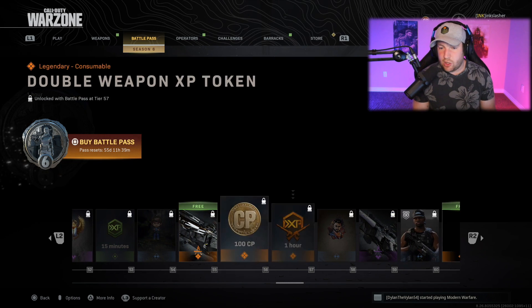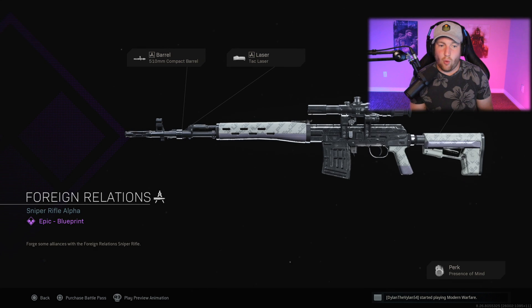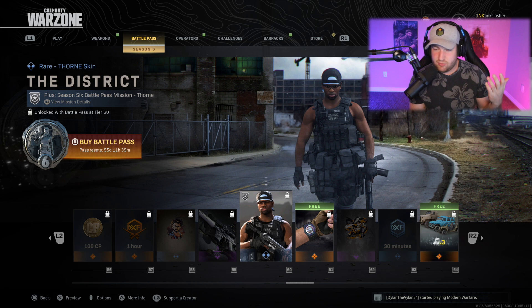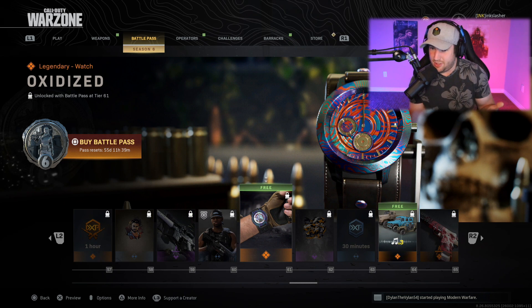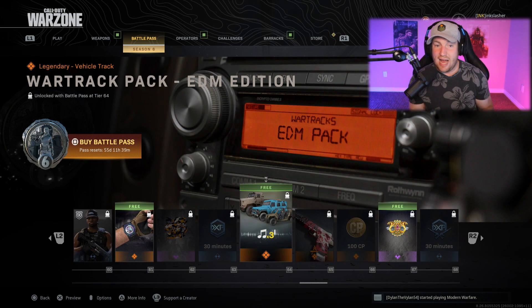After this, some more COD Points, and then at rank 59 you have the Foreign Relations blueprint for the Dragunov — white and black skin, pretty straightforward. After this, a Thorn skin — looking like he's ready to hit the town. Then a free watch at rank 61 that kind of looks like a Damascus watch. It says Oxidized but to me that's looking pretty Damascus.